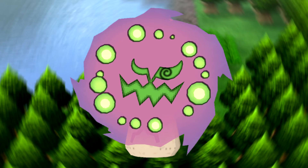Next up is Spiritomb, and this is a ghost dark type, meaning the only thing it is weak to is fairy types. This thing has 108 defense and 108 special defense, which is really good. 50 HP, though, is kind of going to hold those stats back. 92 attack and 92 special attack is also decent. 35 speed means this thing is very slow, so you're not going to be hitting first that often unless you give it Sucker Punch or Shadow Sneak, which are actually great ideas. So this thing does have some things it can do, but it will be a little bit more difficult to use on your team.